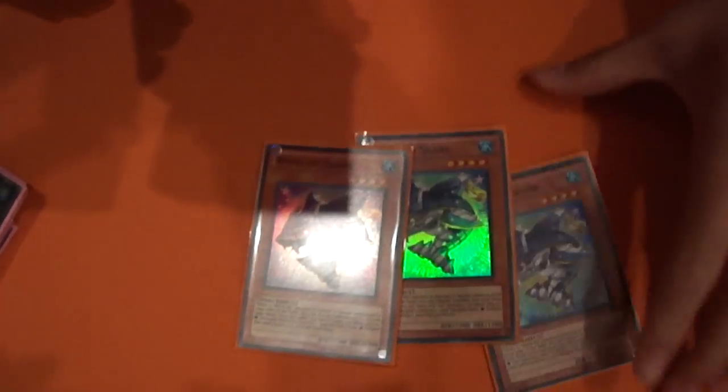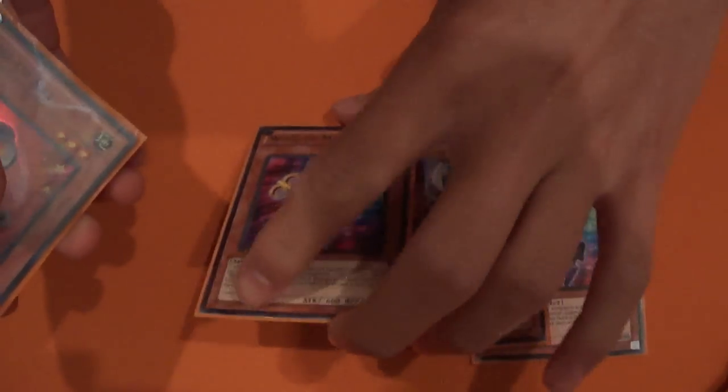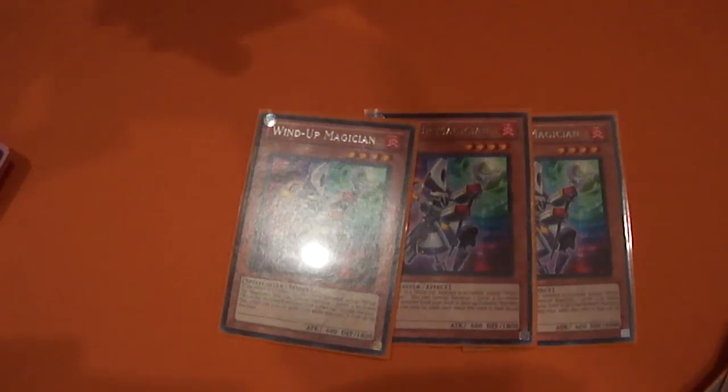This is the deck I've been running ever since the ban list. So of course we gotta go with the three Sharks. The Magician-Shark combo — everyone knows it, it's absolutely ridiculous. Push for OTK and it just annoys the hell out of your opponent. So three Sharks, three Rabbit, three Magician. Some people like to play two, but I like three so I can open up the Magician-Shark combo easily and draw into the pieces.